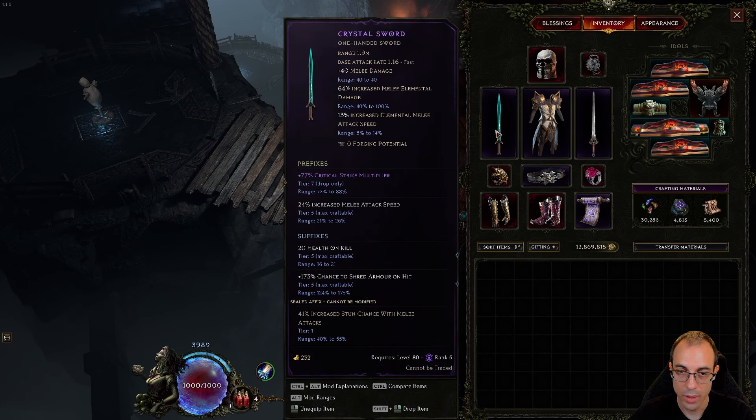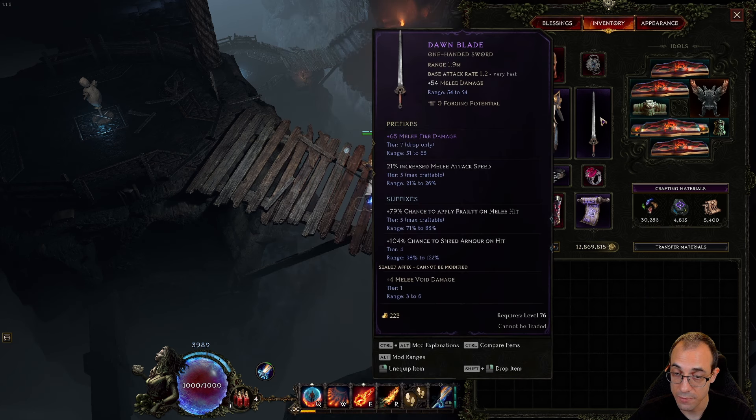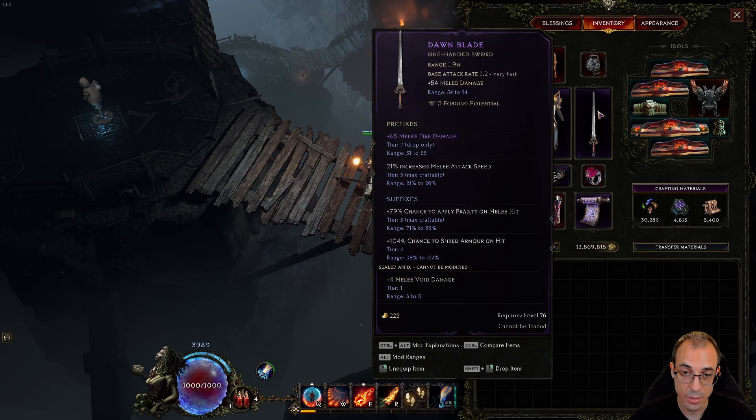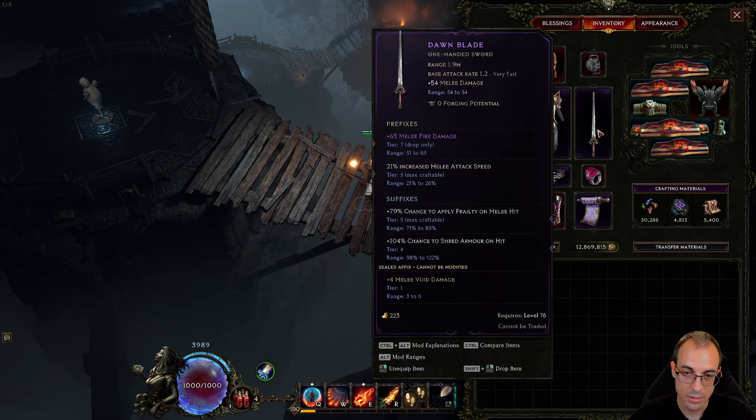For weapon prefixes, you want a combination of crit multi, attack speed, and flat fire damage — those are the best three. The math showed Tier 7 flat fire was the optimal choice, but Tier 7 melee attack speed also gives you survivability since hitting more gives you more reward. So even though attack speed is a little behind on pure damage, the survivability benefits might make it more worthwhile. Whether crit multi, attack speed, or flat fire is optimal depends on everything else in your build — flat fire is generally best, but attack speed has survivability upside and crit multi is solid all around.